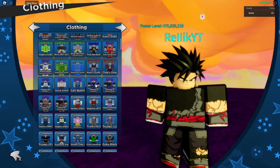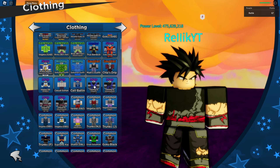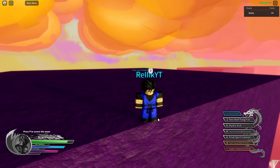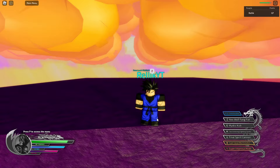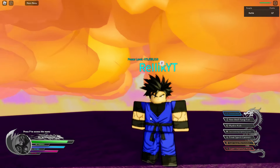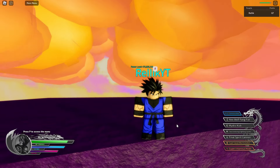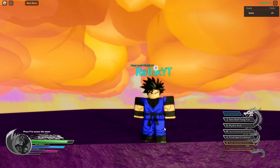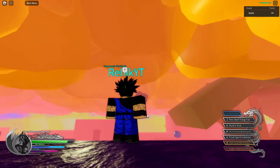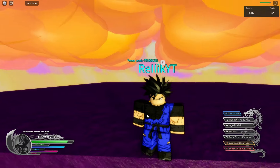Starting off with the clothing — we have the Training GI and the Unique GI, both with a clean version and a damaged version. I love the damaged Unique GI, it's my favorite outfit in the game. The Training GI looks really nice — I like the texture on the compression shirt and the blue is really nice too. Blue and black is always a good combo. As per usual, I prefer the damaged version, and this looks really nice.